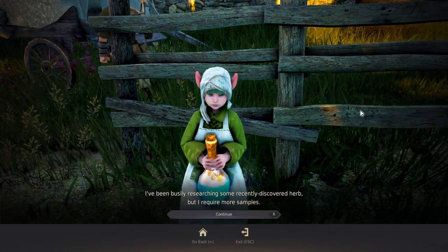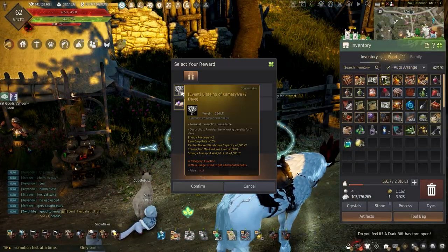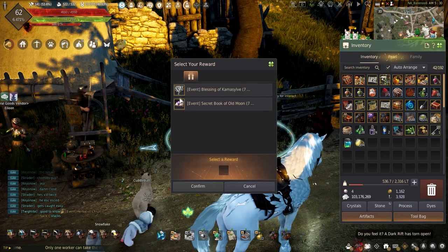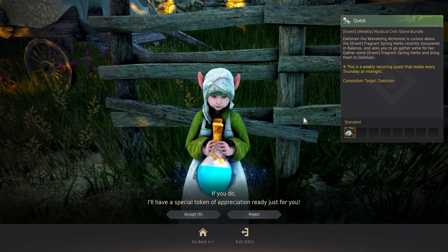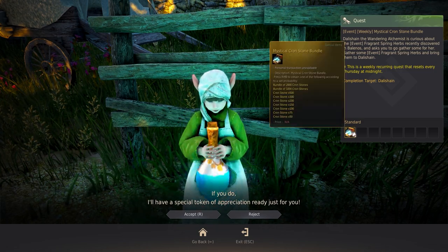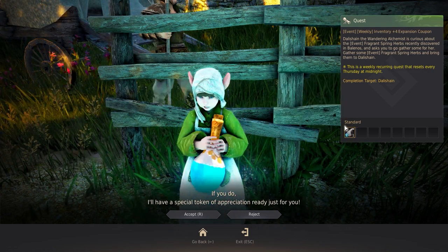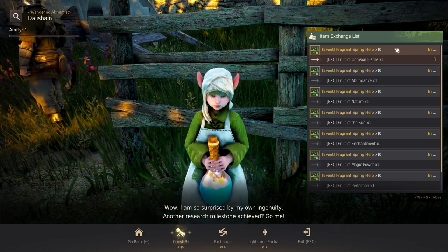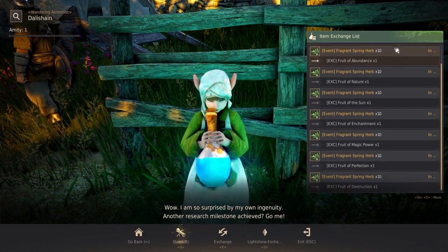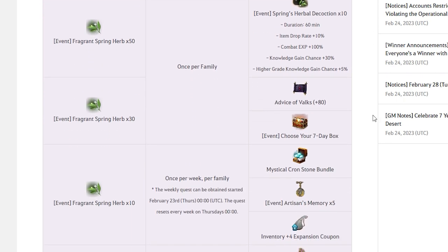Another 30 herbs awards a Choose Your 7 Day box, which lets you choose between seven days of either the Comma's Blessing or the Secret Book of the Old Moon. These quests can only be turned in once per family. Moving on to the quests that can be turned in once per week, turning in 10 herbs has three quests for a Mythical Cronstone bundle, five Advice of Memory, and a plus 4 Inventory Expansion Coupon. After turning in all the one-time and weekly quests, 10 Fragrant Herbs can be exchanged for one Fruit for Alchemy of your choice. The herbs can finally be sold for 10,000 silver each, and once the event is done, the quest can no longer be accepted.